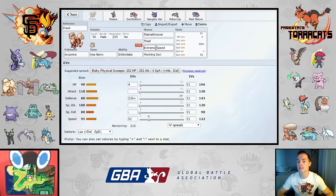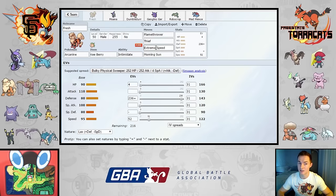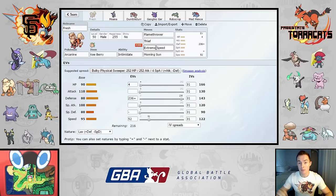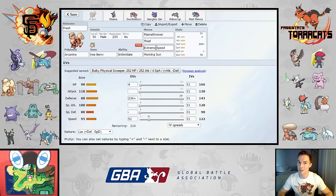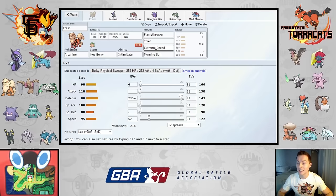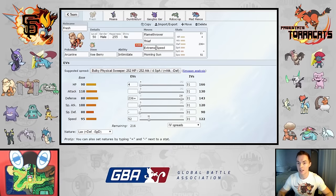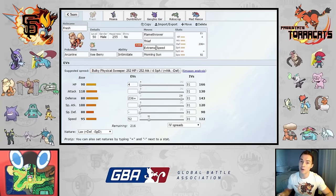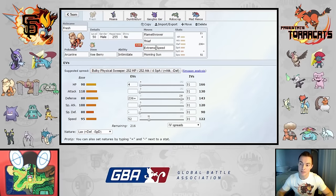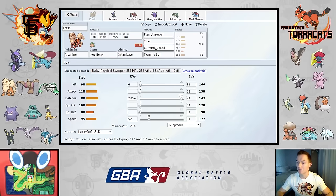Alolan Marowak is largely one of the reasons I can't bring Heliolisk this week. Granbull is a really good dragon answer for him — a really safe switch into Mentz. I'm fairly confident he brings Mandibuzz because it's a great defensive check with Defog, which is notable since his only other hazard removal is Torkoal. Mandibuzz likely has Defog, Roost, Foul Play, and options like Knock Off or U-Turn for momentum.